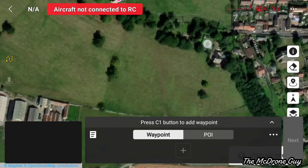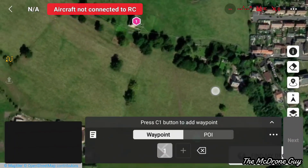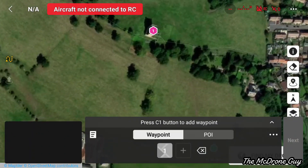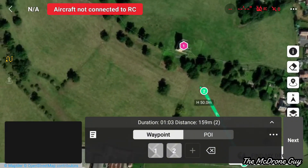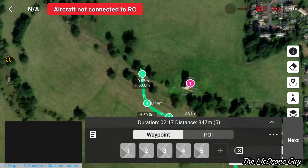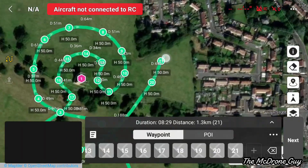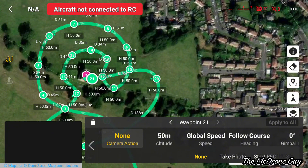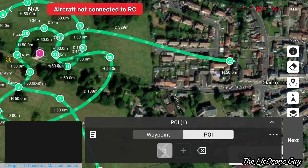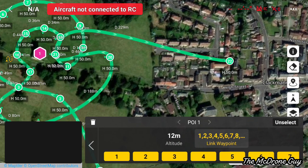Now you need to start planning your waypoints. It's as simple as tapping on the screen — you'll see number one come up for the first waypoint, then number two for the second, number three, and so on. If you place a waypoint somewhere by mistake and need to move it, press and hold on the waypoint and drag it to where you want it. You'll notice the arrows on your waypoints point the direction the drone will fly — ideally pointing toward your POI. Select POI, then 'Link Waypoint', then 'Select All', and now all your waypoints will have the drone pointing towards the POI.